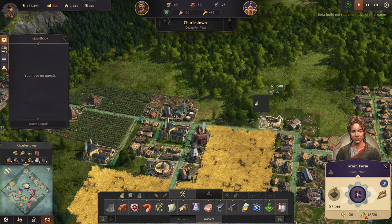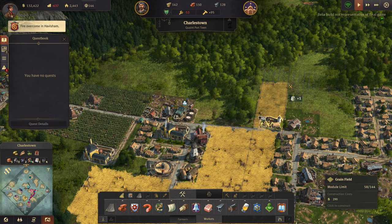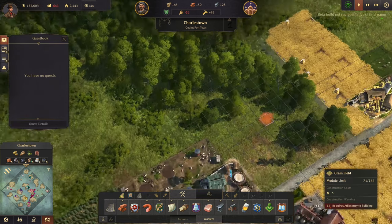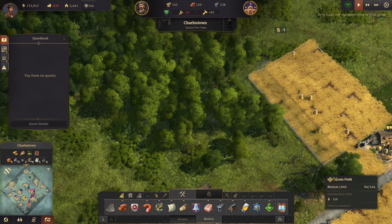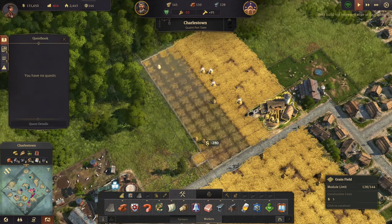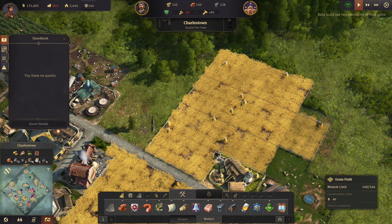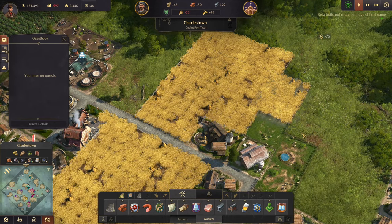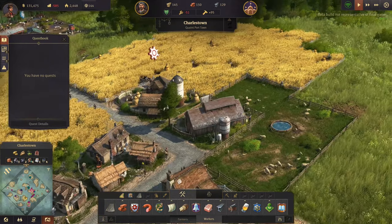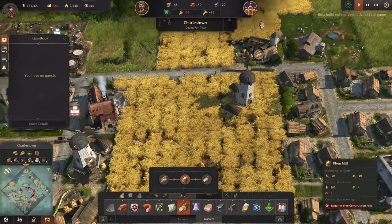We'll grab another farm and get the wheat going. The fire has been vanquished - good, vanquished the fire! I'm trying to figure out the best way to lay this out so that the crops kind of hug each other but don't take up excessive space. Another flour mill - let's put it up here.